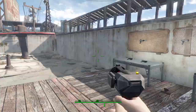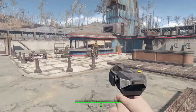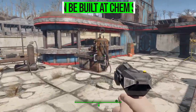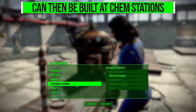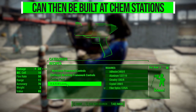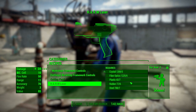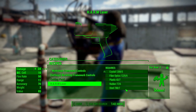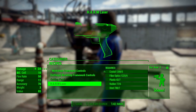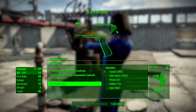Once you have gotten one of these — preferably by grabbing it early at Wicked Shipping — you just go over to any chemistry station, and then you can build more by using some adhesive, aluminum, circuitry, crystal, fiber optics, plastic, rubber, and steel to actually produce your own.